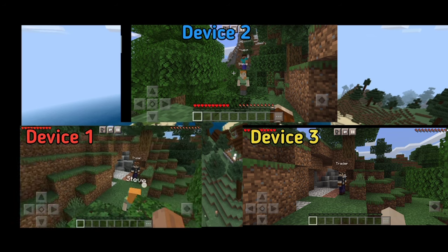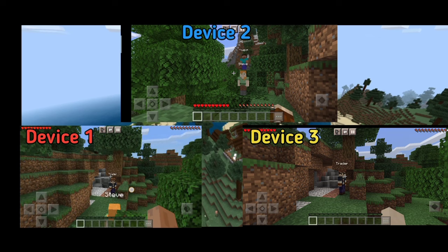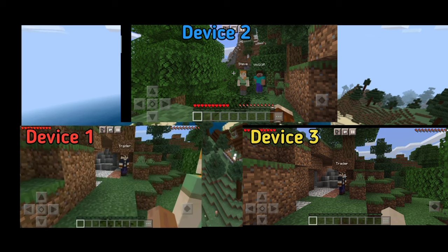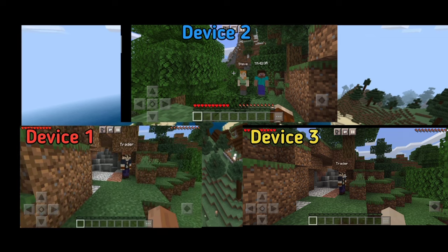If we hit Play and then click on Friends, they should be able to join the game. As you can see, all three devices are now in the game. This method doesn't require an internet connection because it's completely offline — you just have to be near your friends in order to play with them.